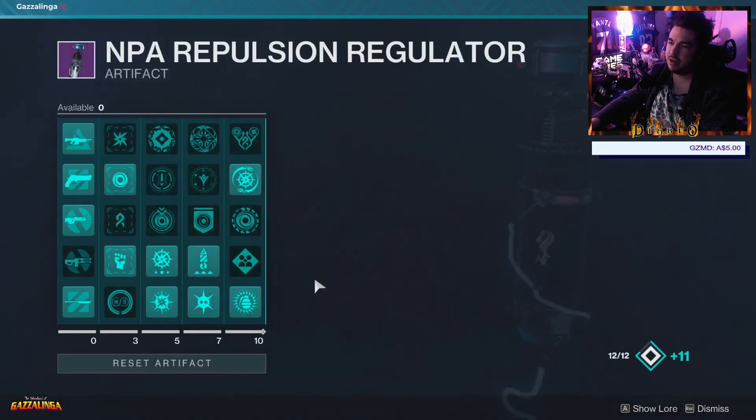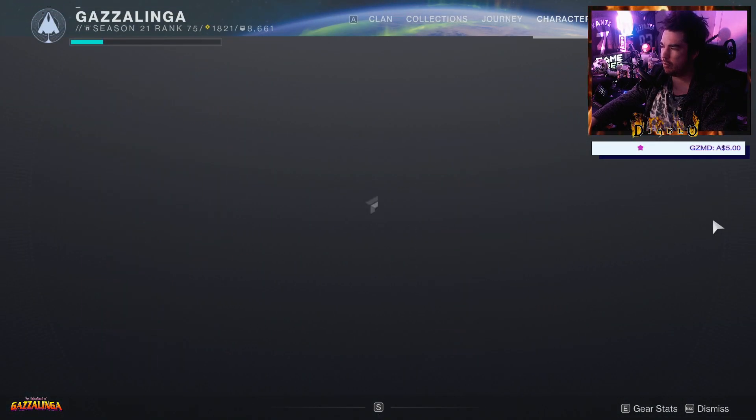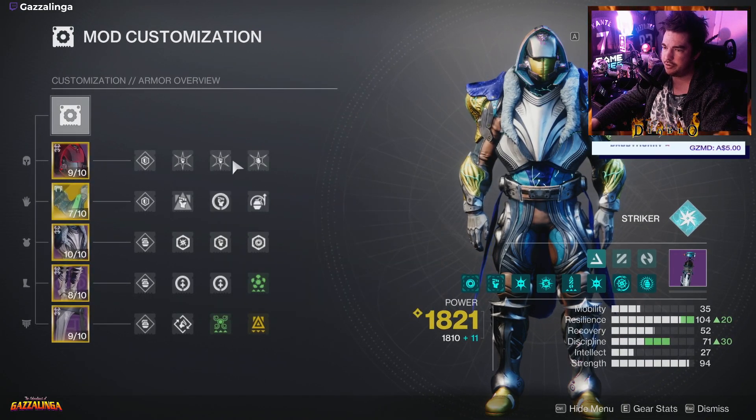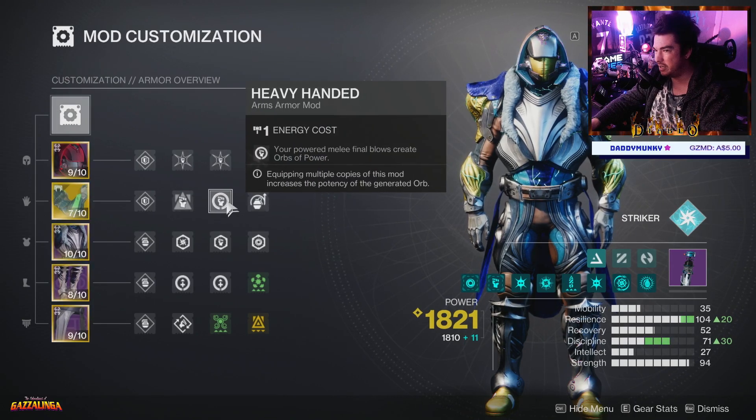I will show you guys the Artifact — there it is, just in case you guys still need it. And the mods we're using for this one — not too much of a change from yesterday. Still using 2x Hands On with Ash's Assets, Focusing Strike, Impact Induction, Heavy Handed.